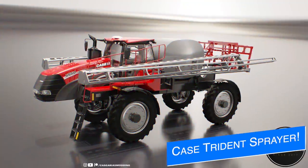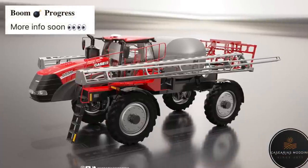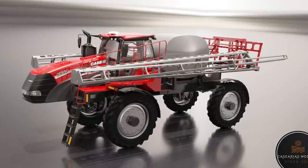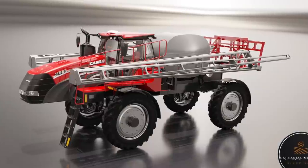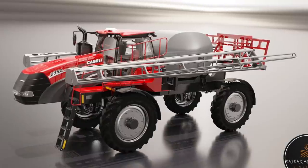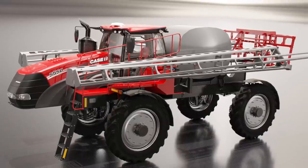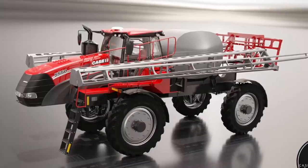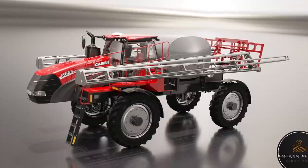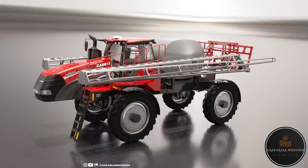Casarius Modding said a lot with very little today, saying 'boom progress, more information soon.' They're talking about their Case IH Trident 5550 self-propelled sprayer and spreader. Looking at the picture, we have the sprayer unit attached with the tank on there - the render looks absolutely phenomenal. Hopefully it looks this good in game because this is absolutely stunning. Very cool seeing the sprayer unit in models for the first time.